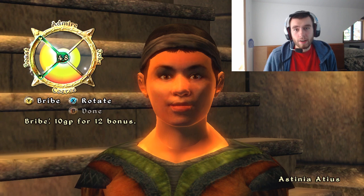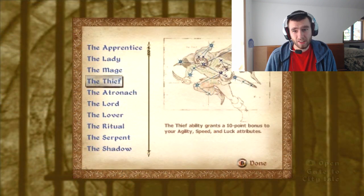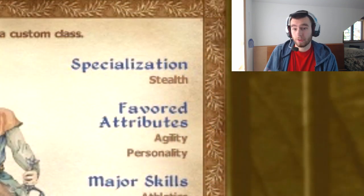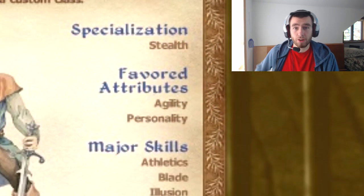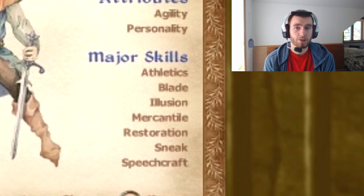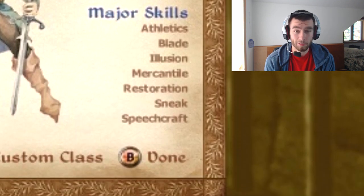So to get started, we're going to talk about your sign, which is the Thief for basically the agility bonus. Your specialization is going to be Stealth because most of the skills are in the stealth class. And your two chosen attributes are going to be Agility and Personality, and we'll get to that in a little bit.